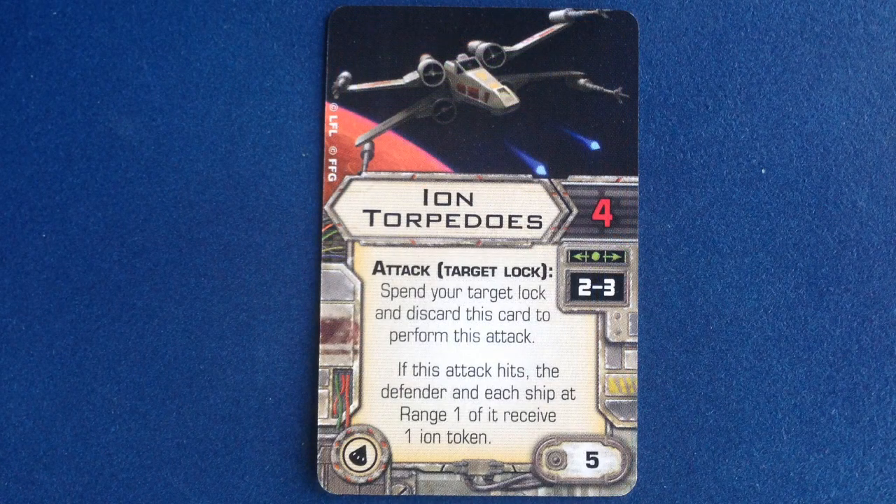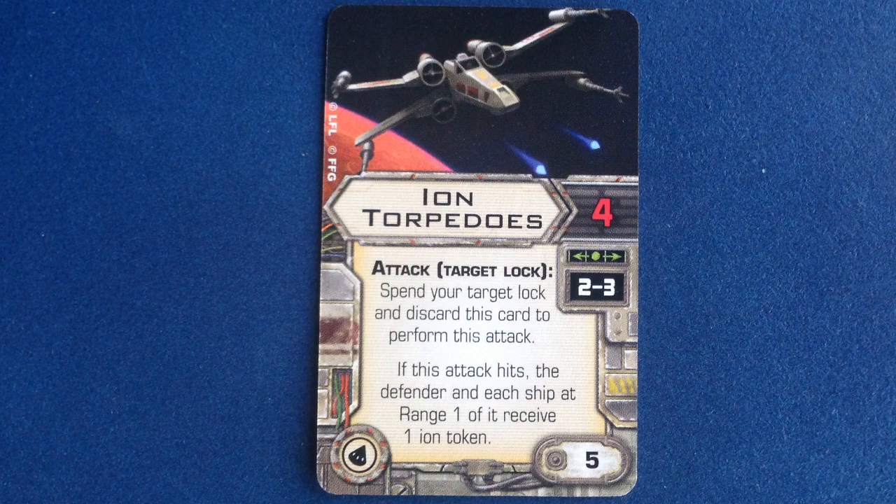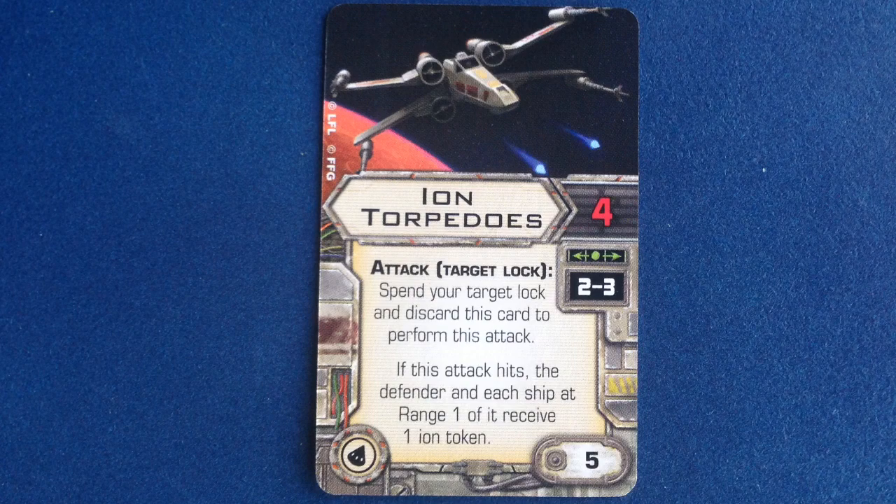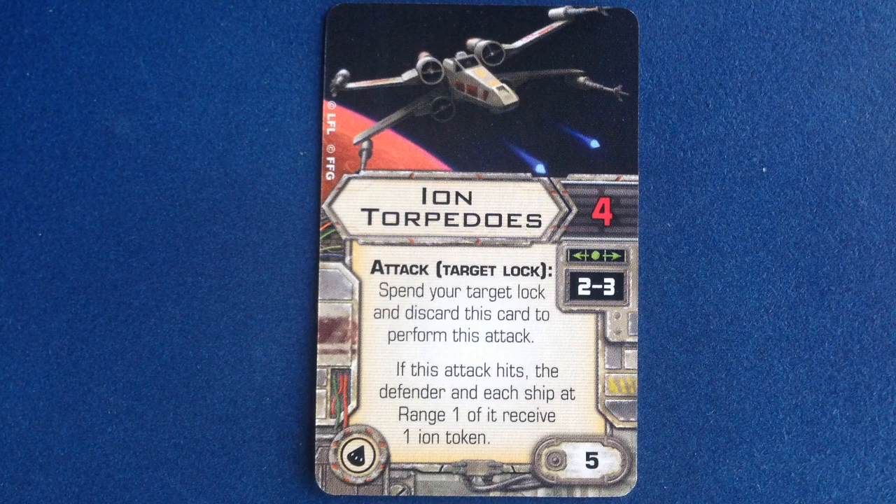Ion Torpedoes is a torpedo upgrade that we first saw in the VT-49 Decimator expansion. It lets you spend the target lock to make a 4-dice attack against a target at ranges 2-3. On a hit, the defender and each ship at range 1 receive an Ion token. It costs 5 points and, like all torpedoes, gets discarded on use.